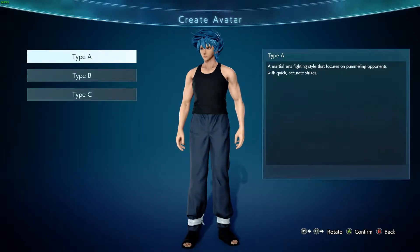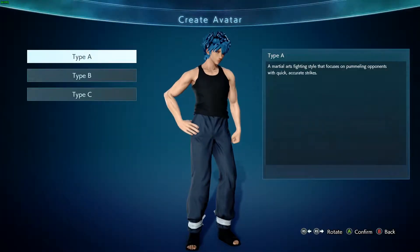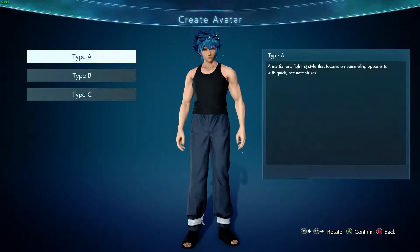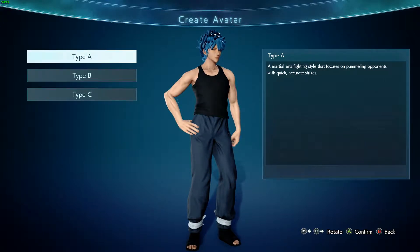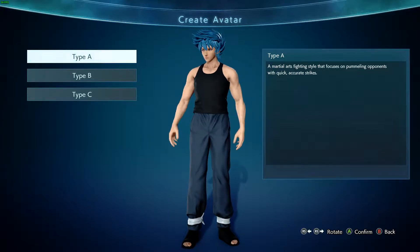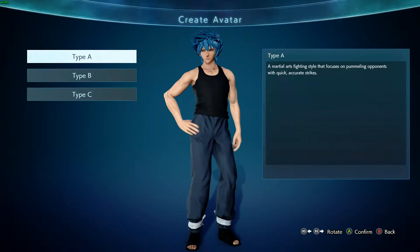I'll do a quick run through of what's happened so far. Frieza appears in the city and he's mighty angry. Naruto spawns in on a rooftop, Monkey D. Luffy spawns in, Goku spawns in — and they all start running towards him using their special powers. Then title screen, then we cut to a new point where Frieza's summoning these generic enemies.